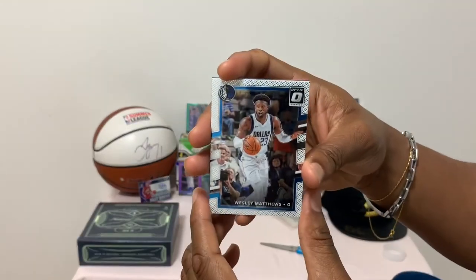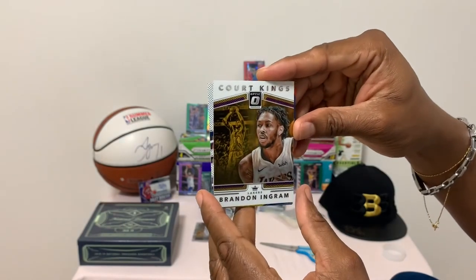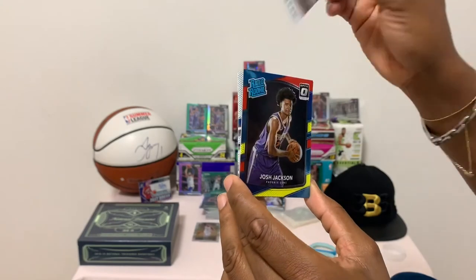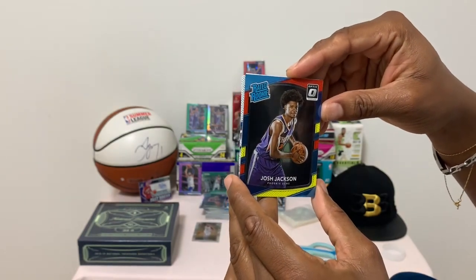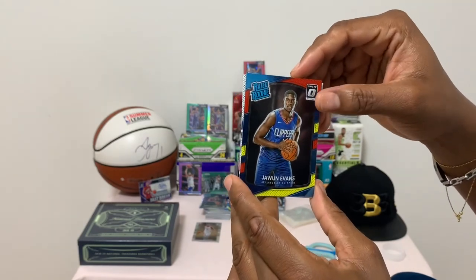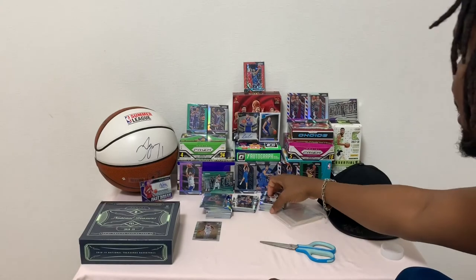Up next — west matches — we have Court Kings of Brandon Ingram, then rated rookie of Josh Jackson. And there you have it — that's box number two.